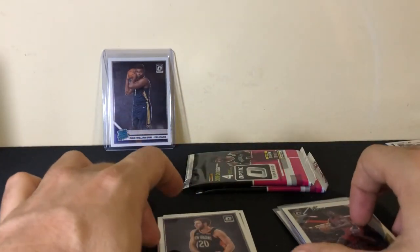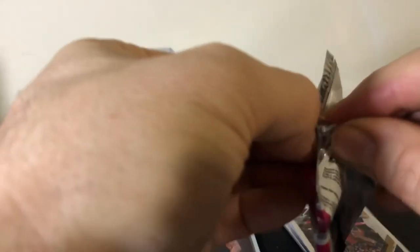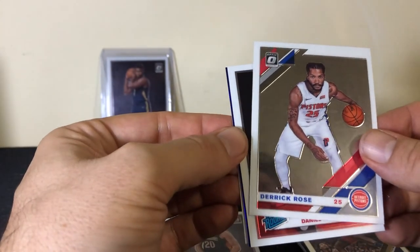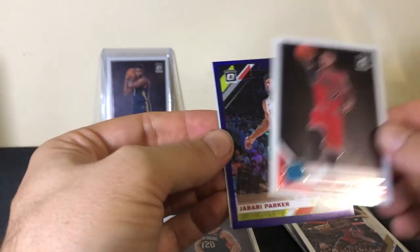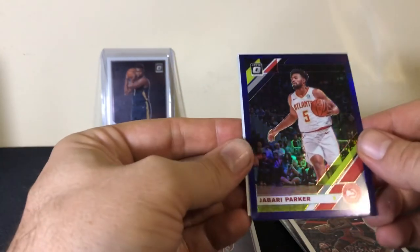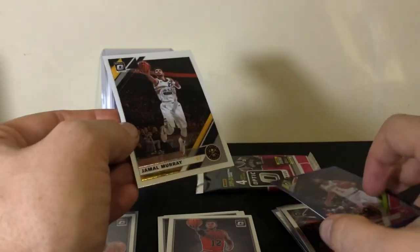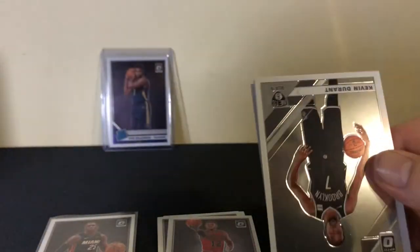I've got to put some music behind this. So many openings going on today — I'm opening this the day they came out, but it feels like three days ago. Daniel Gafford, and we have a purple Jabari Parker. I thought that was going to be a rookie — that's the base insert for retail, so it's got the purple, still says prism up top. And Jamal Murray. Last pack here.